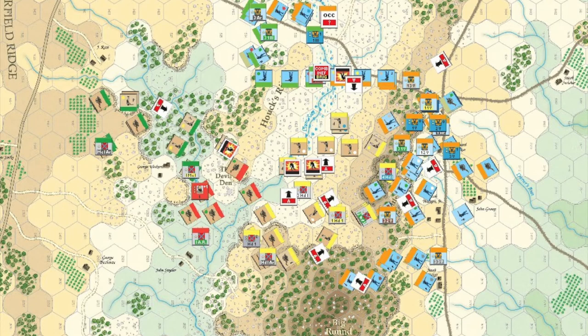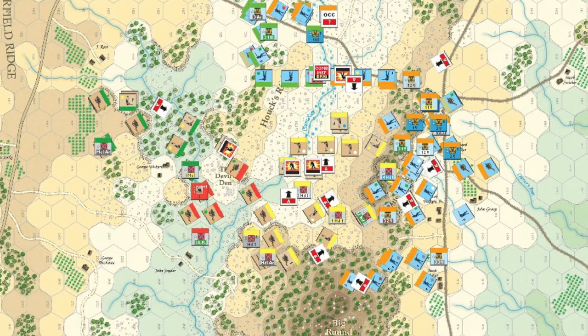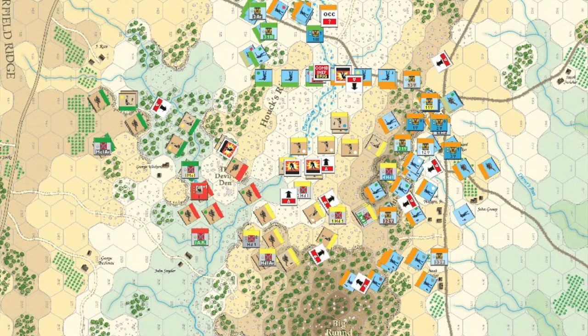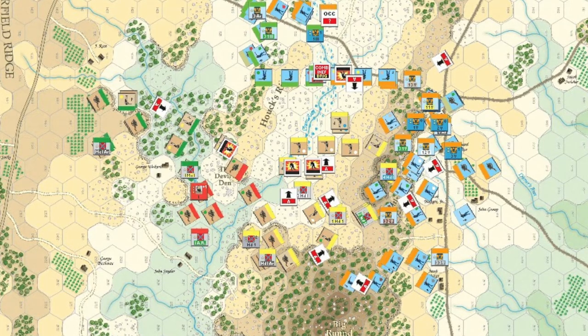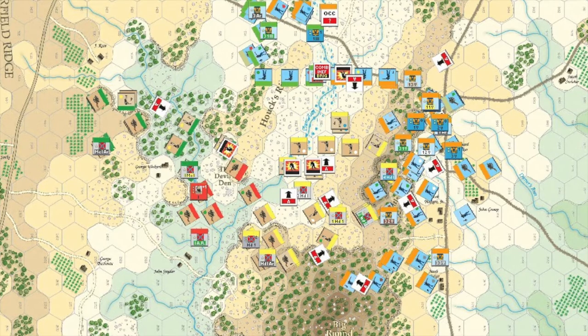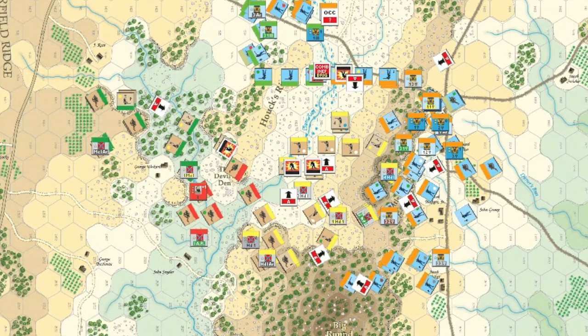This is the fourth and final part of this run through of the Little Round Top scenario. The sun begins to set in the west and visibility is now reduced for all units. During these dusk turns — this is the 1900-2000 turn — all firing ranges are halved, rounding up, and there is a negative 2 dice roll modifier for firing at ranges over 1 hex.